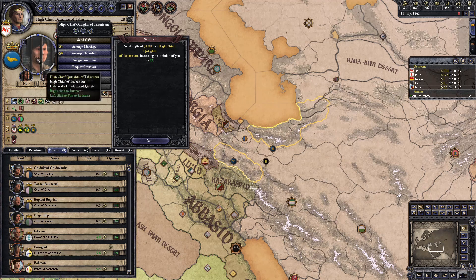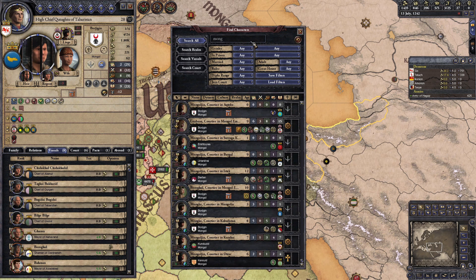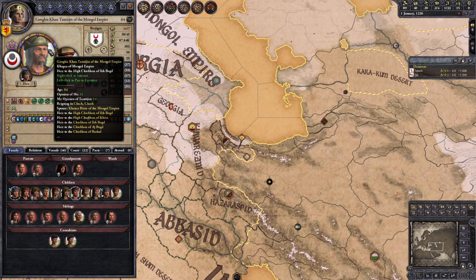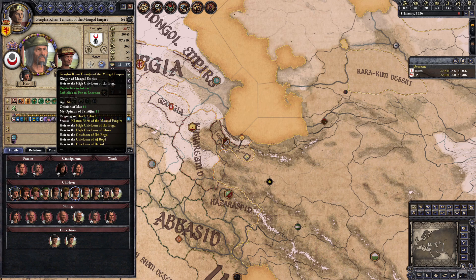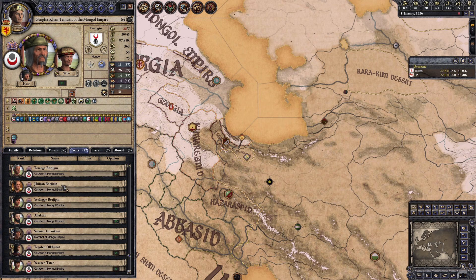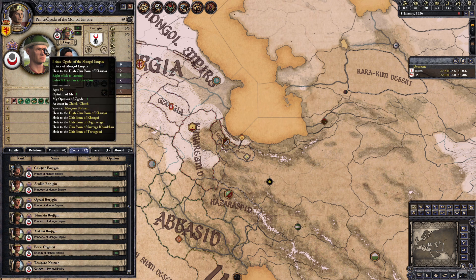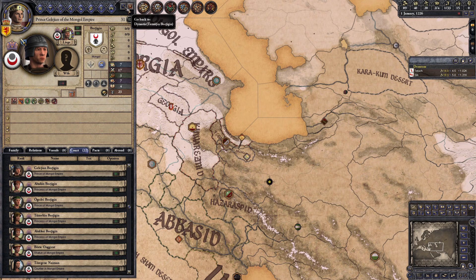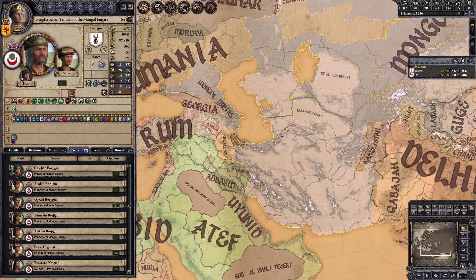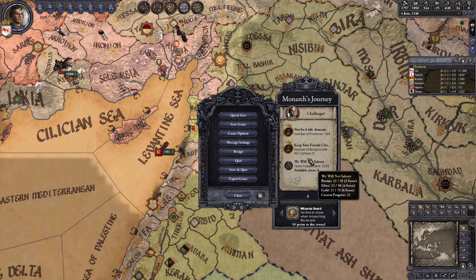Inevitably you'll still need to send out a lot of bribes to get enough people to the opinion you need. Here's how the requirements work for this challenge: all characters you're wooing need to be of Mongol culture to count. The only characters whose opinions count are independent rulers — of which the Mongol Khagan will probably be the only one — direct vassals of independent Mongol rulers, and courtiers in the court of independent Mongol rulers. So rather than browsing through the character finder, you can save time by going straight to the leader of the Mongol Empire, opening his vassals and court tabs, and finding 9 characters there — including the Emperor himself — to send a bribe to, pushing their opinion of you to 60 or higher. Remember that low-ranking characters will ask for lower bribes. If you can get 9 qualifying Mongols to like you all at the same time, you'll unlock Keep Your Friends Close.